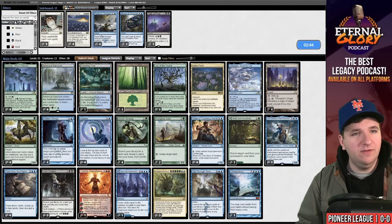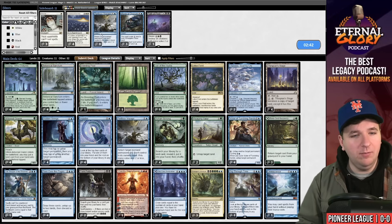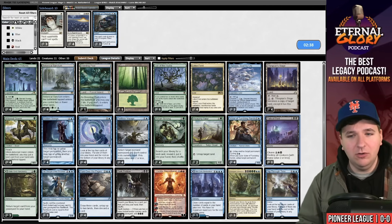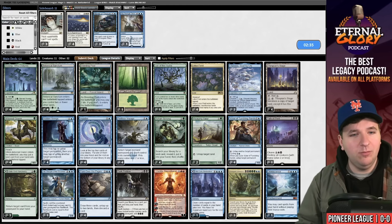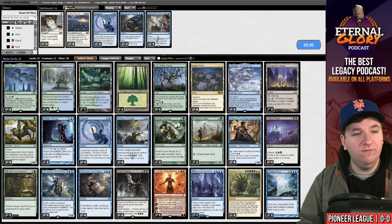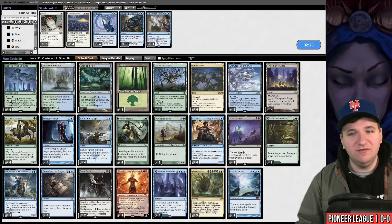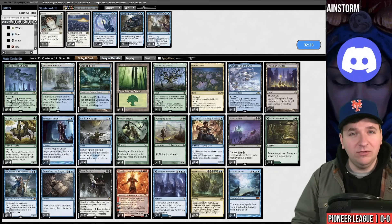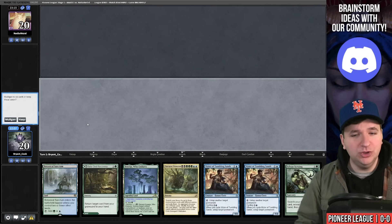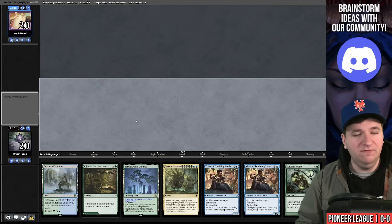Sideboarding: I like Perilous Voyage in this matchup to bounce a Light-Paws or enchantment that's killing you, plus Path of Peril. I don't need Dig Through Time here — that can come out. Generally I board out Impulse when bringing in all four copies of Perilous Voyage. It's slightly less consistency but more interaction. Game two, we're on the play — we have a way to get Lotus Field and double Vizier to make mana.